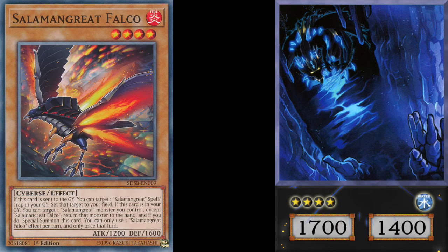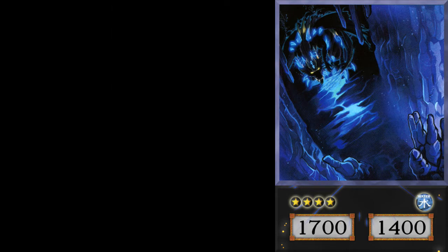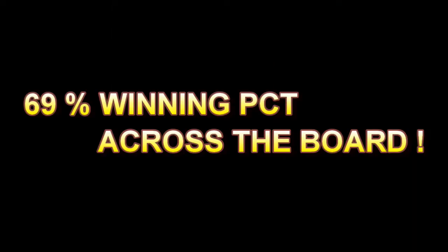Getting back into the specifics of the cards in the deck, Dweller with a Falco under it is so very powerful. In the mirror match especially, Falco being able to come back and recur while under a Dweller cuts off your opponent from using the Graveyard and from bringing something back from the Graveyard. The winning percentage of that scenario is really high — 69% — which is very, very powerful.